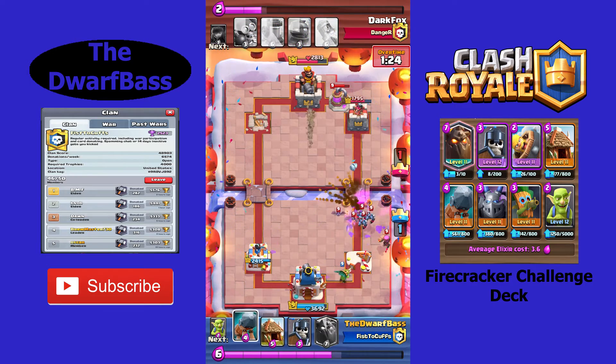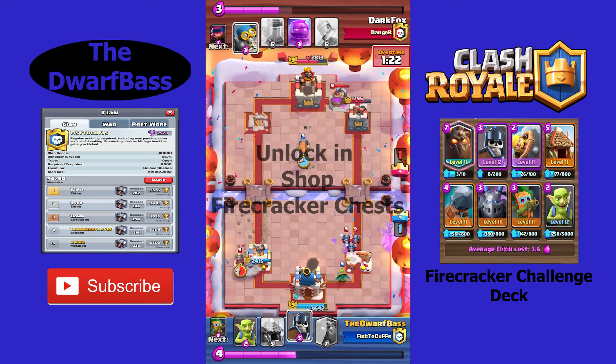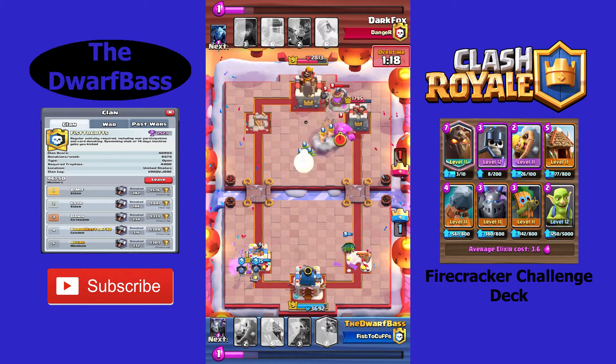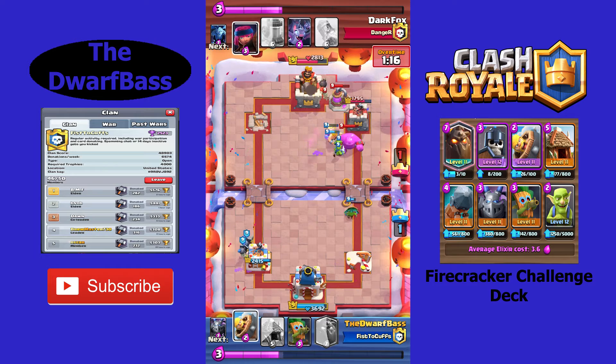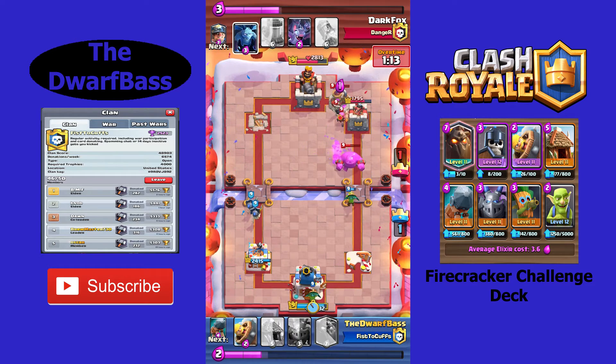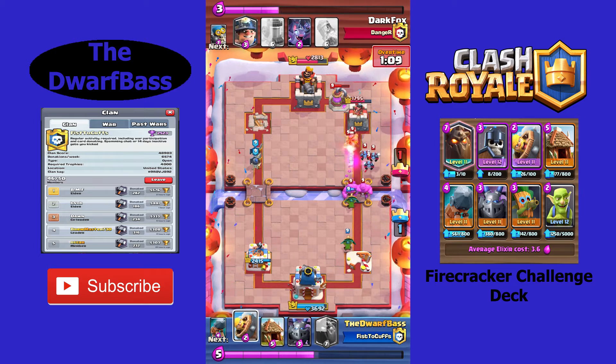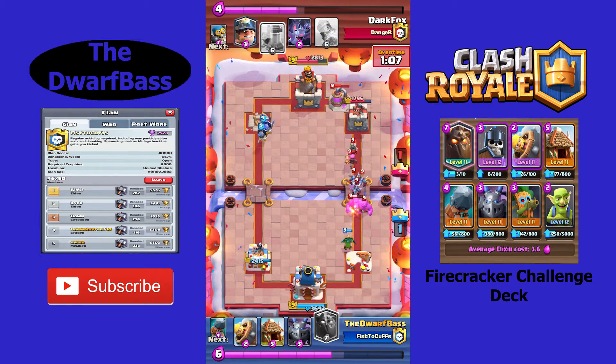Of course, the shop — we're going to keep our eyes out for a special Firecracker chest in the shop. It says Chests, so I'm assuming there's going to be multiple that come throughout the season, just like Challenges. So make sure to keep your eye out for it and get some Firecrackers if you happen to have the gems or the money.